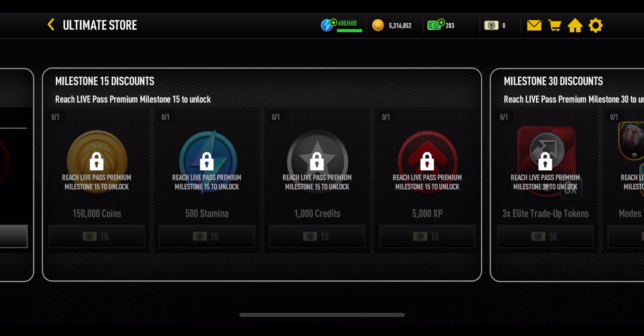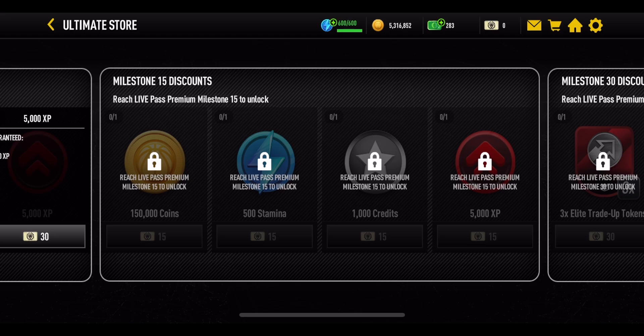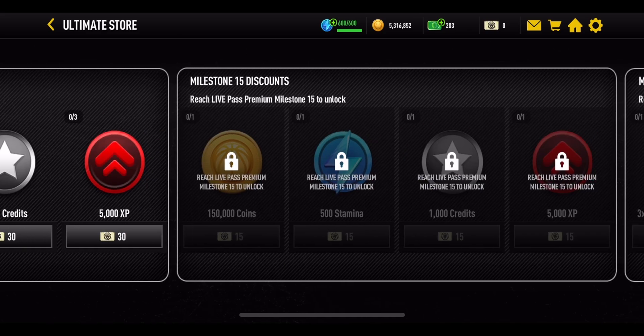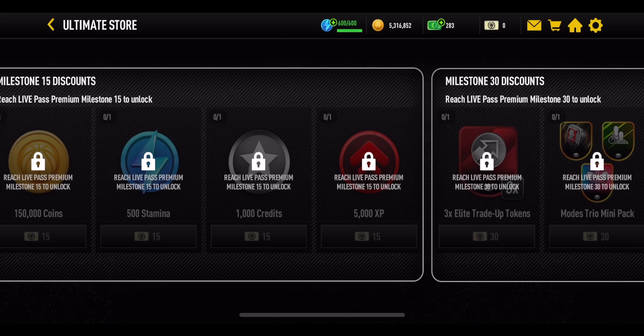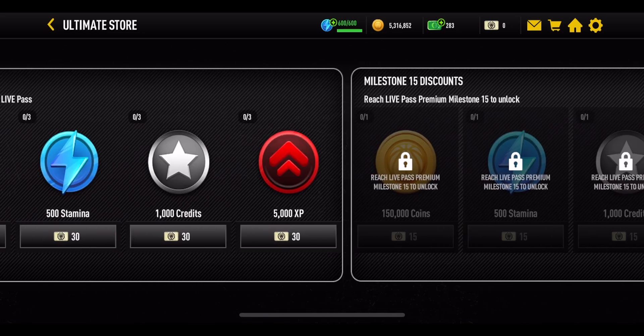Some offers in the Ultimate Store require you to have purchased the Live Pass. They give similar rewards to the standard ones but as one-time offers at half the ticket price, giving better value. There are also offers for extra players and trade-up tokens for those live tickets, available once you've reached the required milestones.